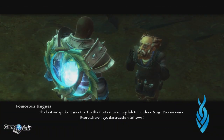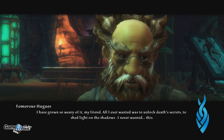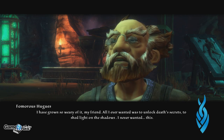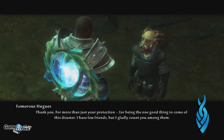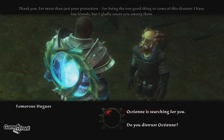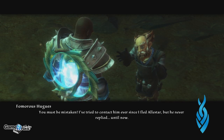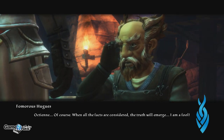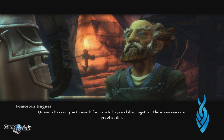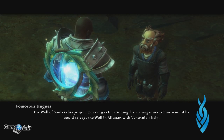Then assassins. The last we spoke it was the Tuatha that reduced my lab to cinders; now it's assassins everywhere I go. Destruction follows. I have grown so weary of it, my friend. All I ever wanted was to unlock death's secrets, to shed light on the shadows. I never wanted this. Thank you — for more than just your protection. For being the one good thing to come of this disaster. Ak-Tien is searching for you. You must be mistaken — I've tried to contact him ever since I fled Alistar, but he never replied. Until now. Ak-Tien — of course. When all the facts are considered, the truth will emerge. I am a fool. Ak-Tien has sent you to search for me, to have us killed together. Those assassins are proof of this.